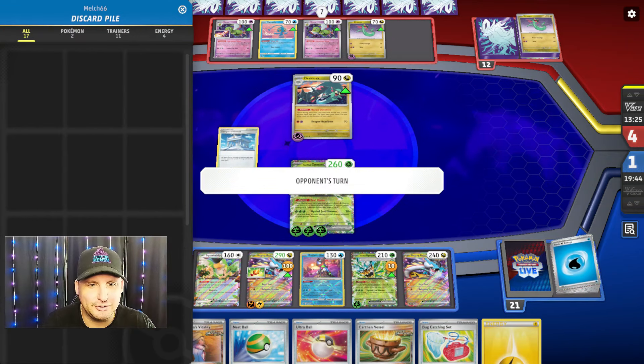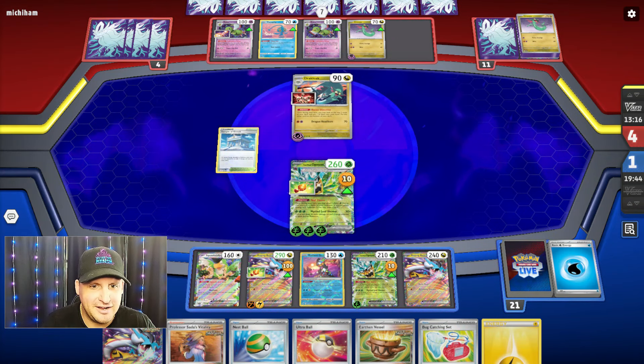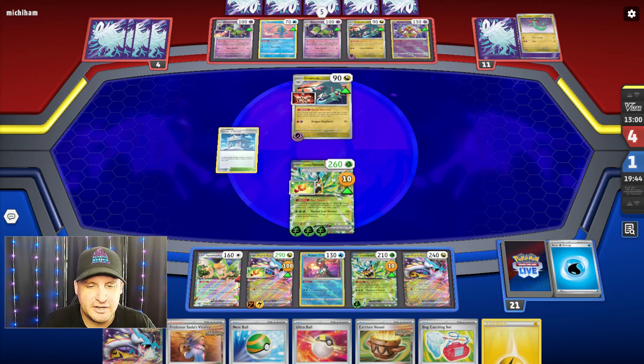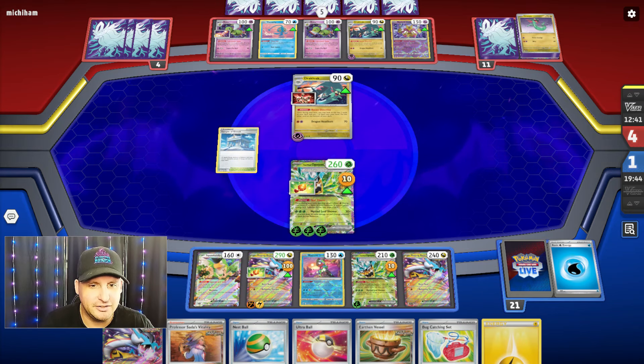Now I think we just need one card and I think we're good. There's a Vitality — so we prized one. Now I got the Vitality, we got Raging Bolt, two Raging Bolts available. We've got enough energy in the discard we can knock absolutely everything out. They can't knock me out — I have a one-retreat cost. There's already three, four, five, six energy. We're gonna get a lot more.